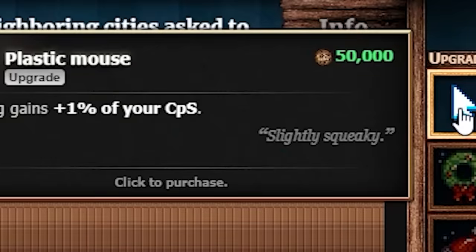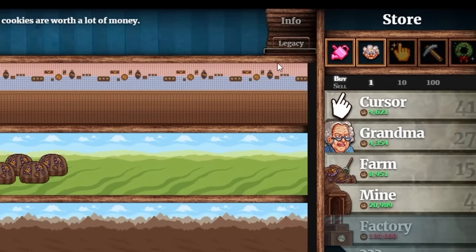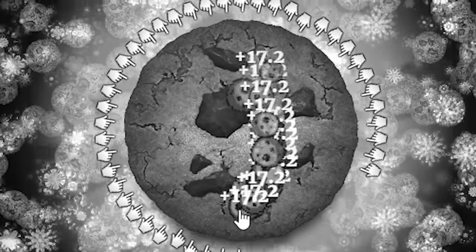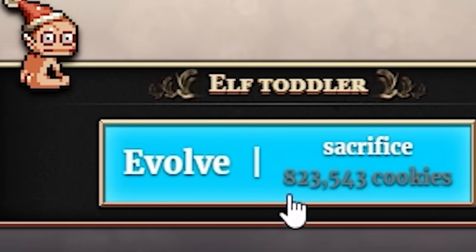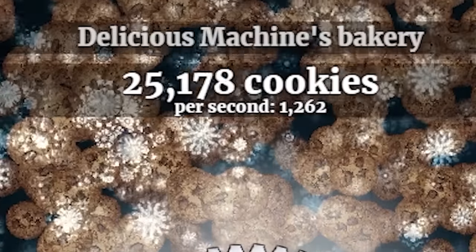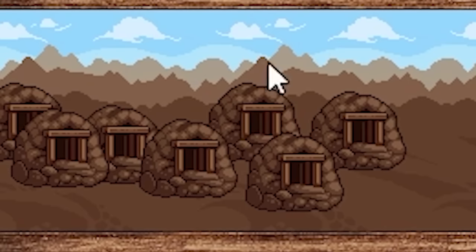I can now buy the plastic mouse — each click gives me 14.8 cookies, almost doubling my clicking power. Because of that I can buy fertilizer, making farms twice as strong — now making 916 cookies per second. Next up is evolving the elf fetus into an elf toddler, but that needs 823,000 cookies — gonna take a while. Let's upgrade grandma — now getting 20 cookies per click and 1,200 per second. Found Blitzen reindeer — 84,000 cookies! Buying the mining pick to make mines twice as good.